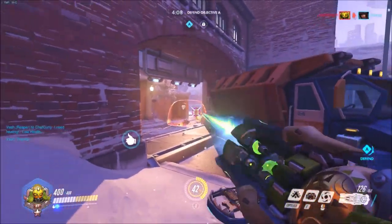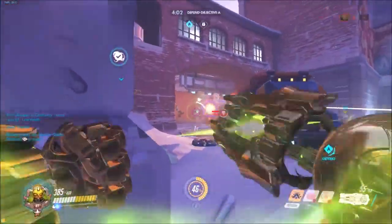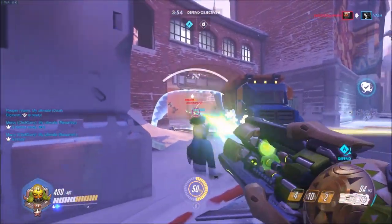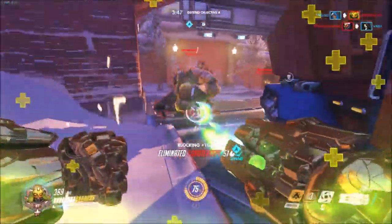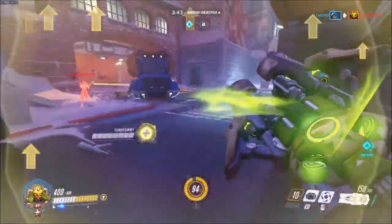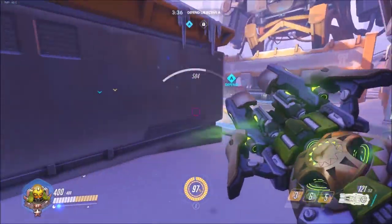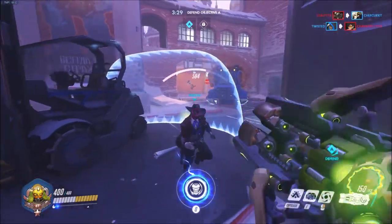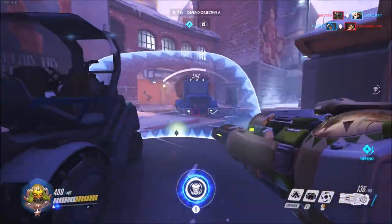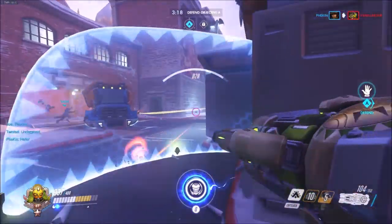The orb is basically a mimic of Zarya's ultimate, just with a shorter duration. I found out that after you right-click to launch it, it won't detonate until it hits something — you have to right-click again if you want to pre-detonate it and get that graviton-surge-like pull where you want it to happen. Now, don't compare it to Zarya's graviton surge — they are two different things. This one only lasts a quick second and sucks enemies in; Zarya's holds them for five to seven seconds. It's basically just to group them closer together so they're not scattered everywhere.